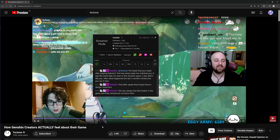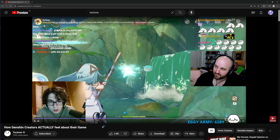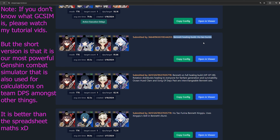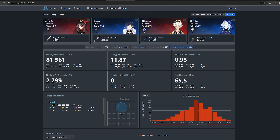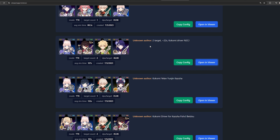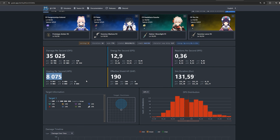The claim is she was always the best healer in the game, and then they introduced corrosion and she became terrible. But was Bennett really better? If we look at the GC sim and look specifically at dedicated healer Bennett builds, the effective healing per second for the team is not as high as you might think. But if you look at Kokomi teams, the effective healing per second is significantly higher.